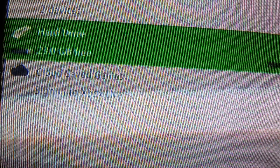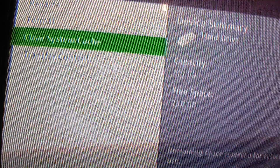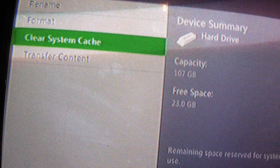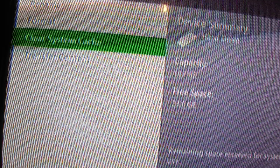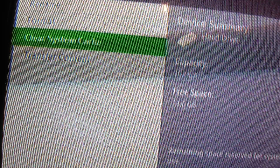Number one: this could make your connection better. You see around the bottom it says A for select, B for back, and Y for the device option — that's what you want to press. Then there's an option that says 'Clear System Cache.' Now I was skeptical about this because I thought, what if it deletes stuff I need?